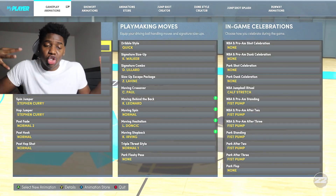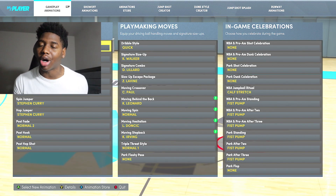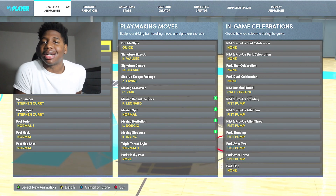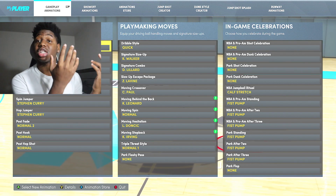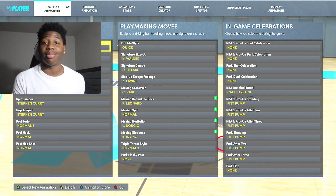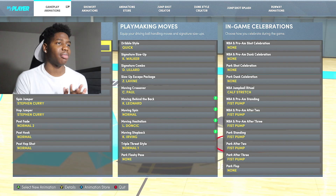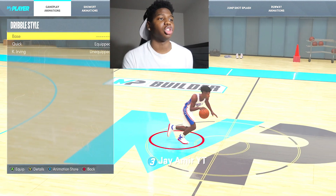Going into my dribble animations — I am 6'1", but the goal as a 6'5" or low ball handle person is to dribble as good as possible, dribble as close to a 6'1" as you can. Right now I have all my dribble styles for my 6'1", but I will be changing and mismatching and telling you guys which ones to put on for each person. Starting off with the dribble styles: